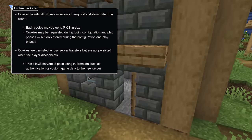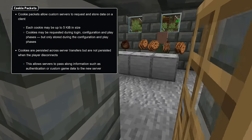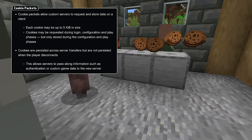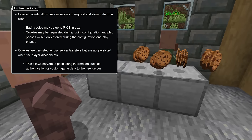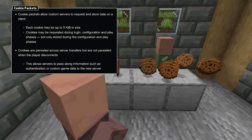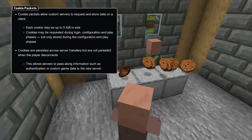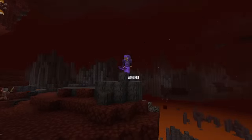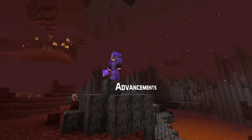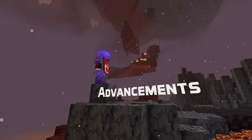Together with this, a second new packet called a cookie packet has been introduced. This lets the server store up to 5 kilobytes of data with a game client that can then be read out later on, for instance by another server that the game has transferred to. These cookies are only stored for that play session, so once the player disconnects fully, the data is removed.